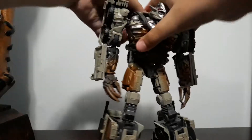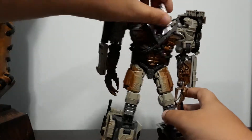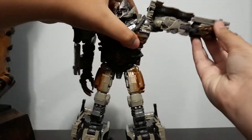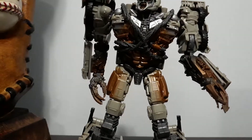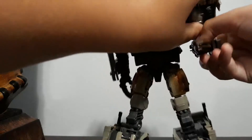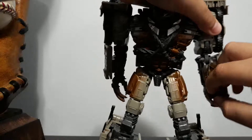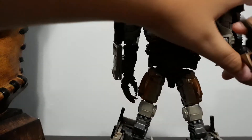Now let's go over the articulation. The head is able to go up and down and side to side. The arms can go up a full 360 degrees with a double hinge. These arms also swivel in opposite directions.